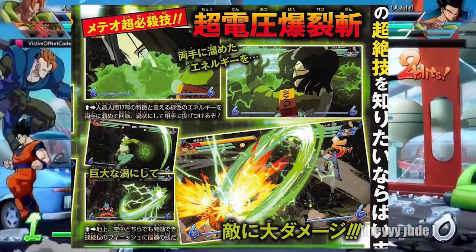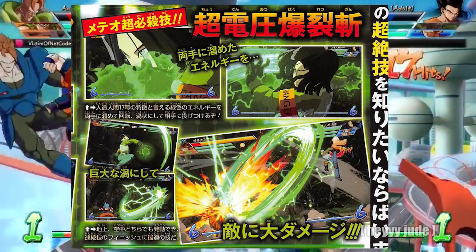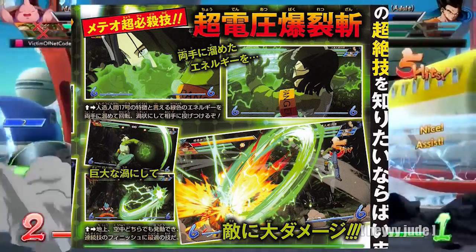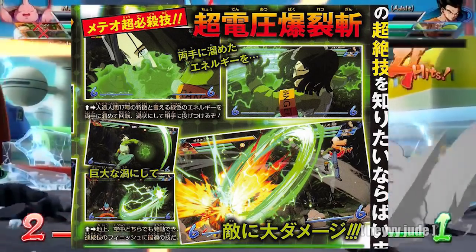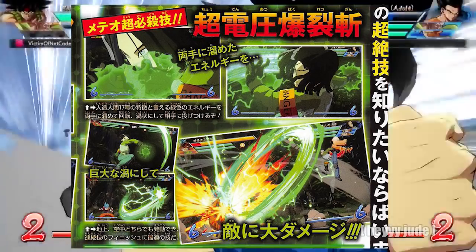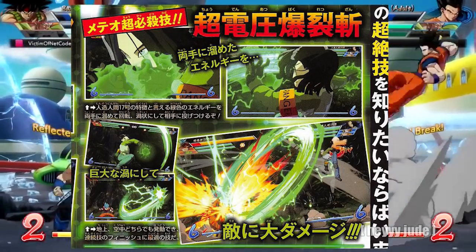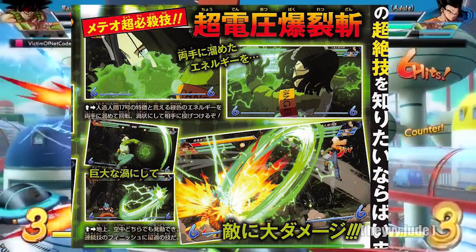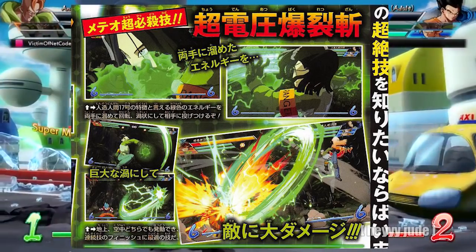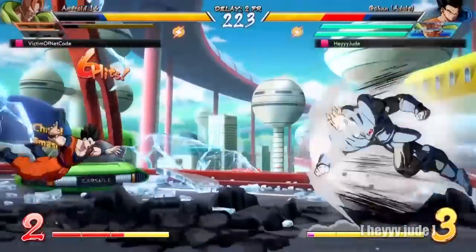Moving on to the final move, this is going to be his meteor attack — the Super Electric Strike. For anyone who's played Xenoverse, Android 17 and 18 both have this move. They describe it as 'swirls around energy that builds up in his hands, then fires it off; this can also be used in the air.' If it's as annoying as it was in Xenoverse, I already know it's going to be a problem in FighterZ, because this is a 2D plane. It also looks like this move may be able to repel energy beams or attacks coming toward it — it just looks like a vortex to me, but that's just an assumption.